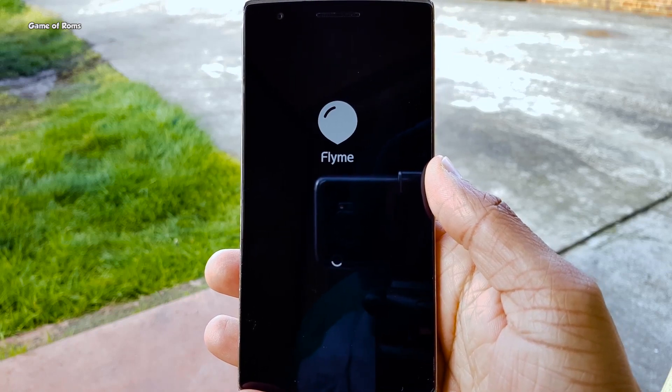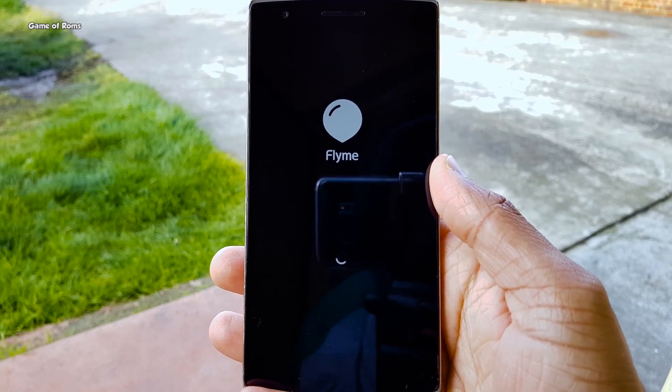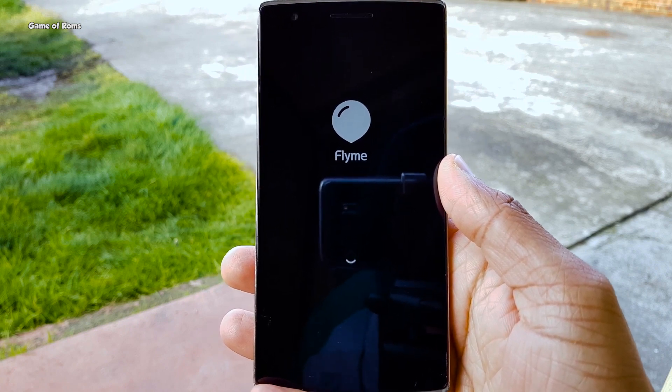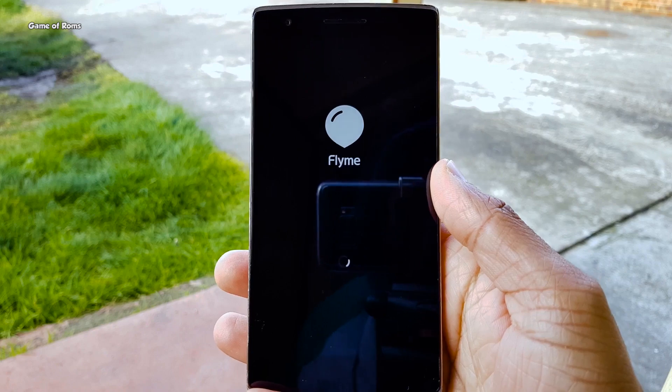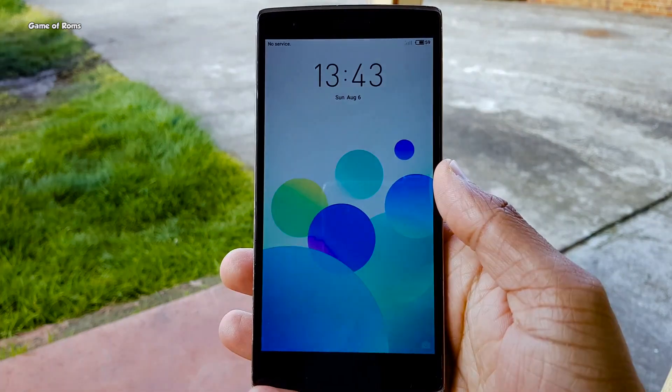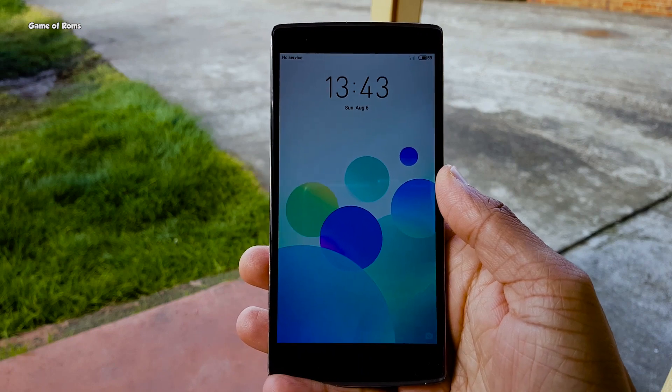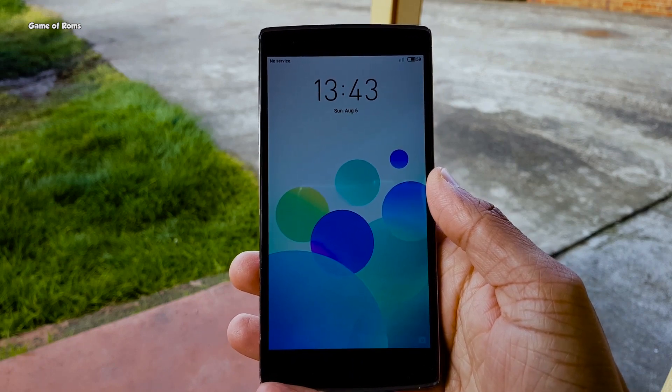Hey, what's up everyone! Today I'm going to review Meizu's exclusive software Flyme OS 6 on my OnePlus One. This is a custom ROM designed for the OnePlus One, but don't worry if you have other phones — I will provide all the links for all the supported devices for Flyme OS 6 in the description box below.